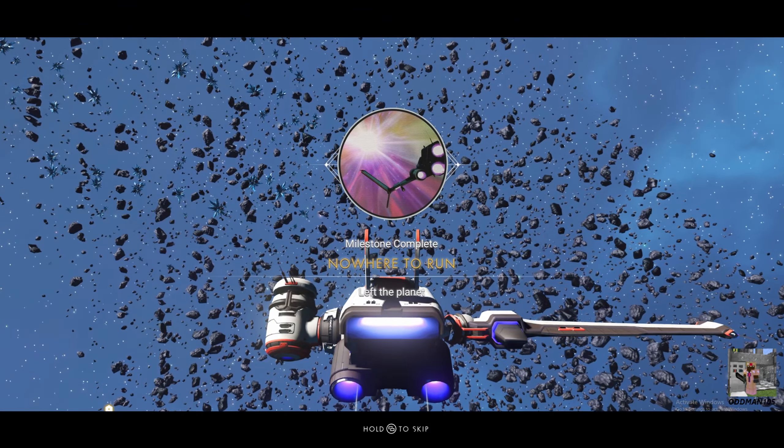We have what we need. Consume - boom. So now we have the Elixir of Quicksilver. We have everything we need to prepare that - nice. We're going to need a lot of chromatic metal.